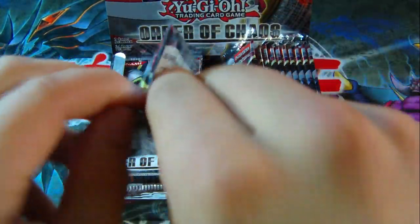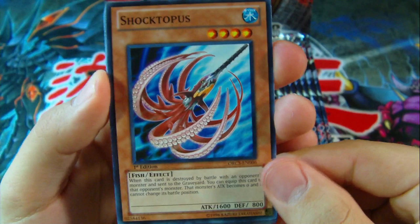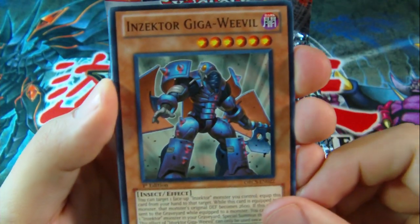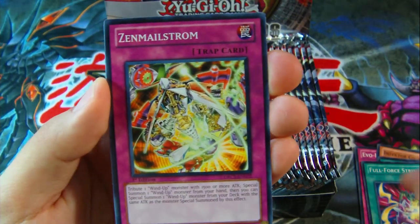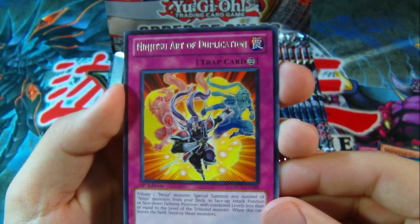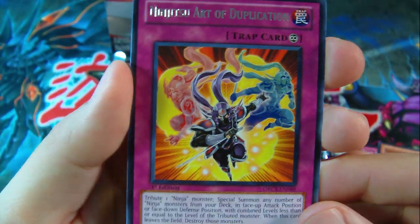Here we go, first pack — Order of Chaos. Shock Tapas, Evo Branch, Inzektor Giga Weevil, Galaxy Storm, Full Force Strike, Zen Male Storm, and a rare Ninjutsu Art of Duplication. I think that's the new Ninja card — Hanzo I think is his name. Might have that wrong.